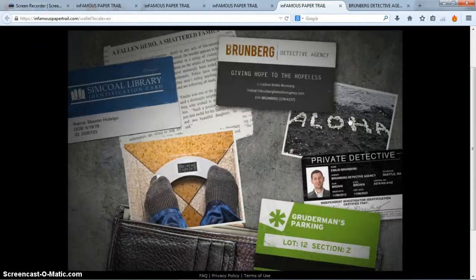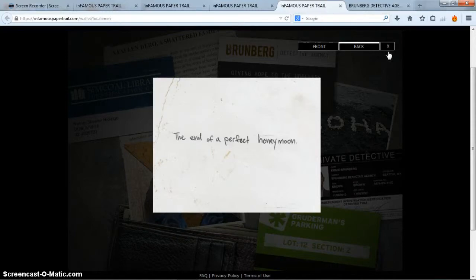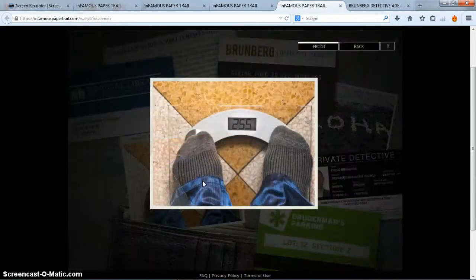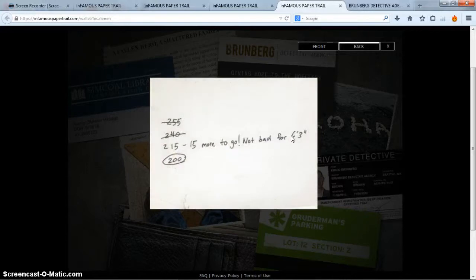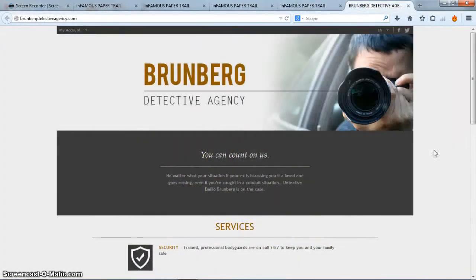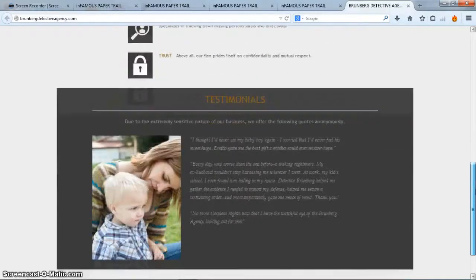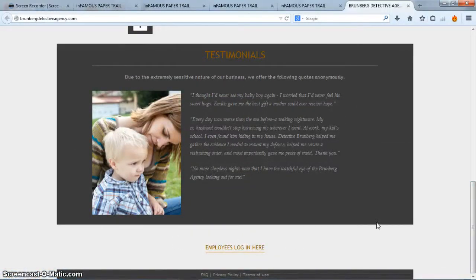Take note of these three things from the wallet. I'll click this to look at the back of it — this is where he spent his honeymoon. And the back of this — he is six foot three, and he parked at Gretterman's parking. So take note of those three things. With the business card, we put the email address in the address bar and it takes us right here — the Brunberg Detective Agency. Pretty professional. There's the services, testimonials. Gotta say this is well thought out — I liked it a lot.